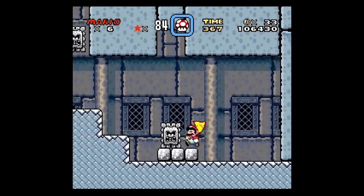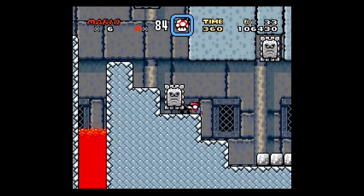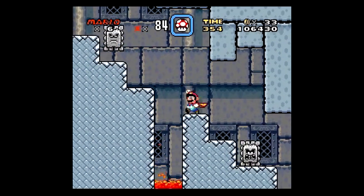These are the Thwomps. They are just always angry. I guess they hate Mario so much, because they become more pissed off when you get closer.